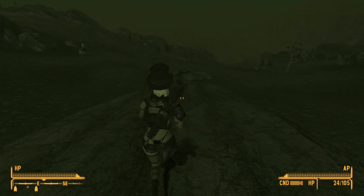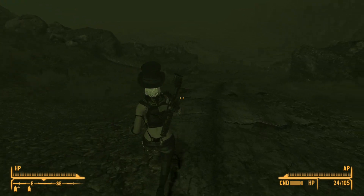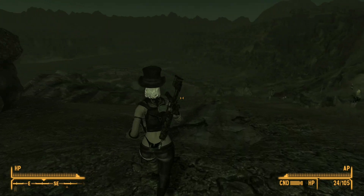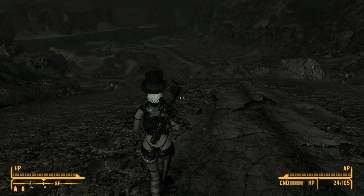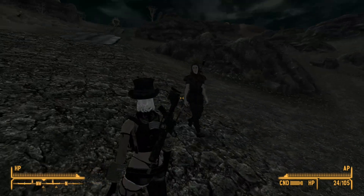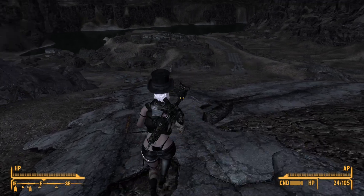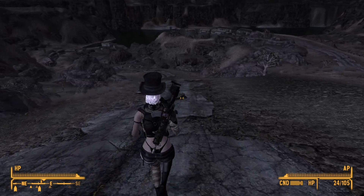We've been sort of just following along with quests and not really spending a lot of time free-form exploring. Boy, is it ever hazy and green looking down here. Now it's starting to look a little more normal again — that was a highly radioactive area we just passed through. Reminds me of this one thing I saw — a story about this guy who had a particle accelerator beam go through his hand.